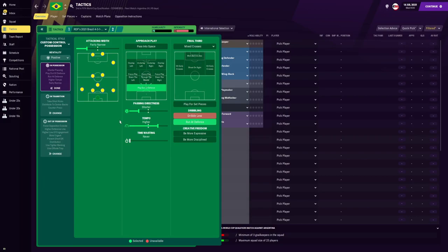For the approach play, we are going to be playing out from the defence. And if you want to attack down the left-hand side even more, then you can do focus play down the left.